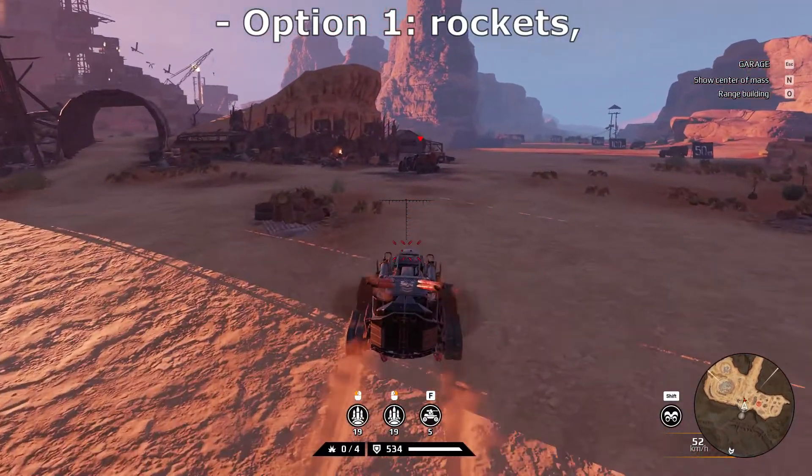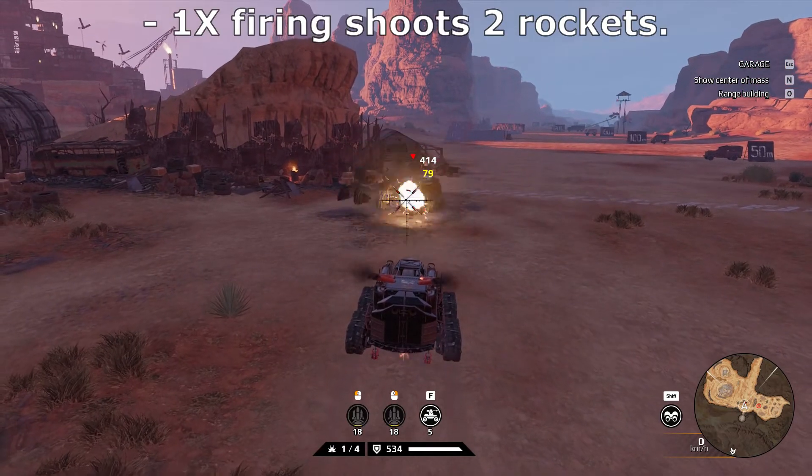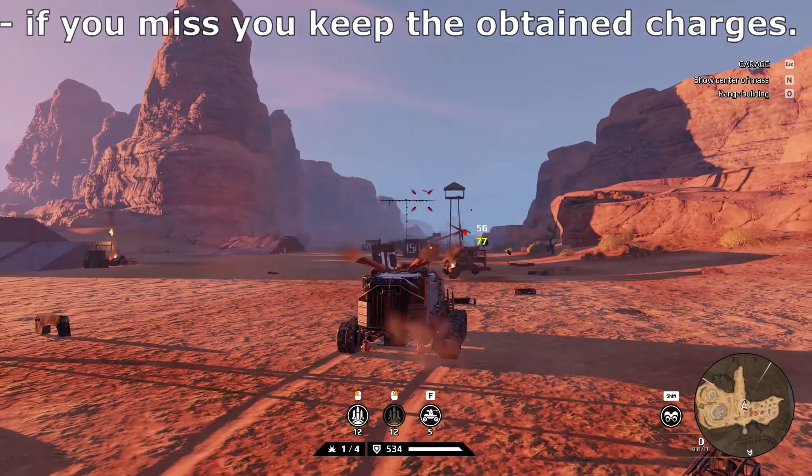Option 1: Rockets. Let's take the Wasp as an example. Firing once shoots 2 rockets — both must hit for 1 charge. If you miss, you keep your already obtained charges.